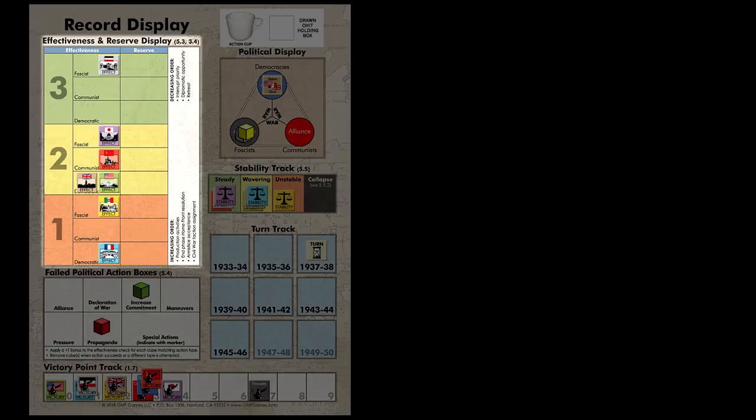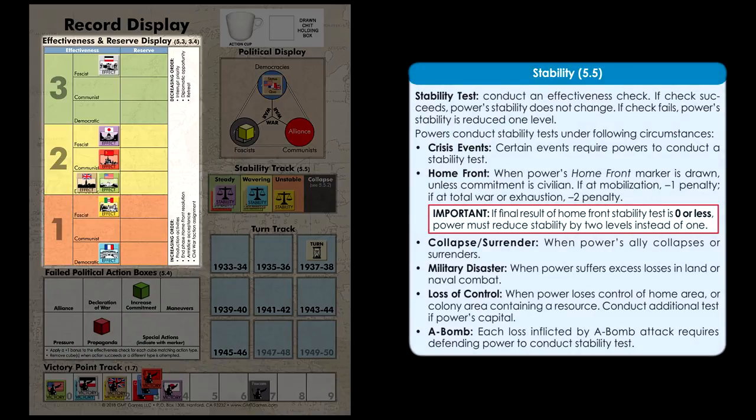An effectiveness check is also used to resolve a stability test. Stability tests are pass or fail tests required whenever a power suffers some form of significant stress. This can happen for a variety of reasons, including losing control of a home territory, the collapse of an ally, internal political strife, or a military disaster. To resolve a stability test, simply roll an effectiveness check — a result of five or better is a success. If the stability test is failed, the power loses one level of stability. There is also a special stability test called the home front stability test, which must be checked once per turn for each power.